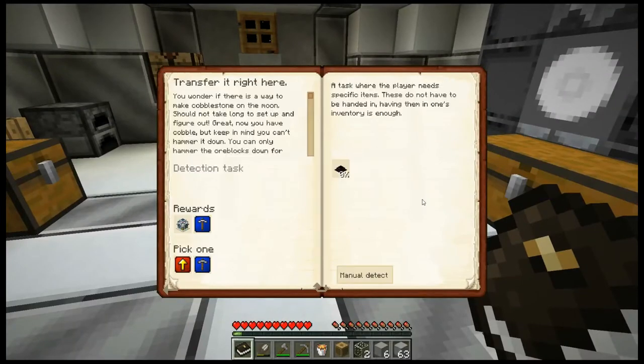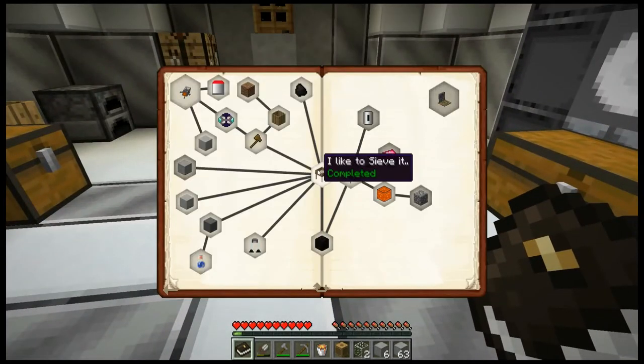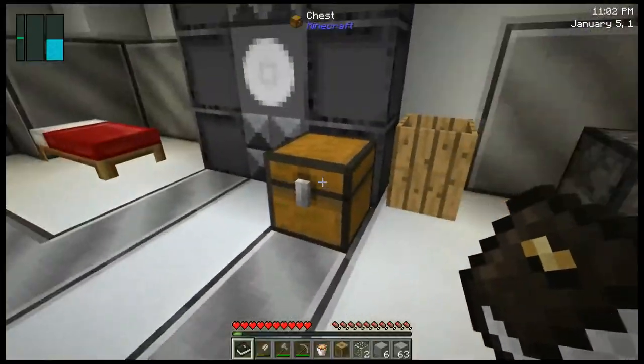Now we've opened up transfer node right here, which wants us to craft a transfer node just like in the automation. That's why I waited to get this open — because the reward is amazing: a chemical decomposer that we need for MindChem, and a world interaction upgrade. The world interaction upgrade is the thing that lets you produce cobblestone — so this is a cobblestone generator. You wonder if there is a way to make cobblestone on the moon — it should not take long to set up. Now you have cobble, but keep in mind you can't hammer it down; you can only hammer the ore block down for more yield.